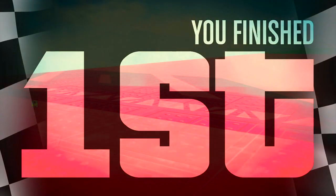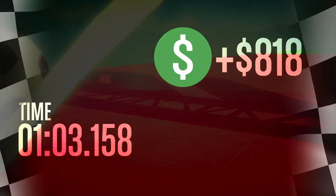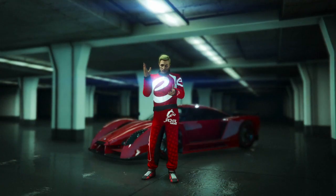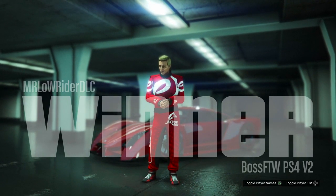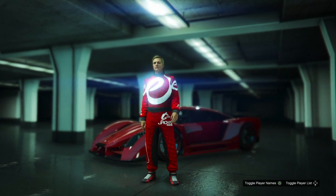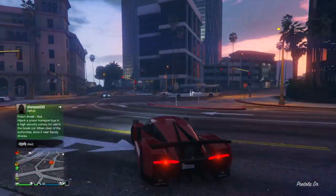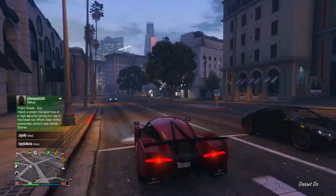These cars are all incredibly quick and all of them are incredibly well-rounded. The only thing that separates the Autarch from something like the Wagner or the XA21 is it lacks a little bit of that powerful top speed. And that's where you see the difference between this one and the Wagner or the XA21 — just a slight little bit of difference. However, in races there are so many different variables that would allow you to be just as successful in the Autarch as you would be in the Wagner.